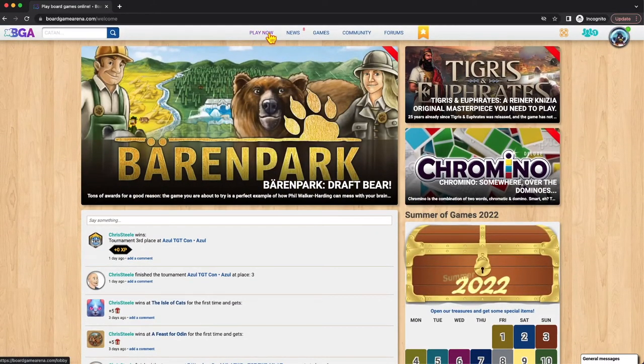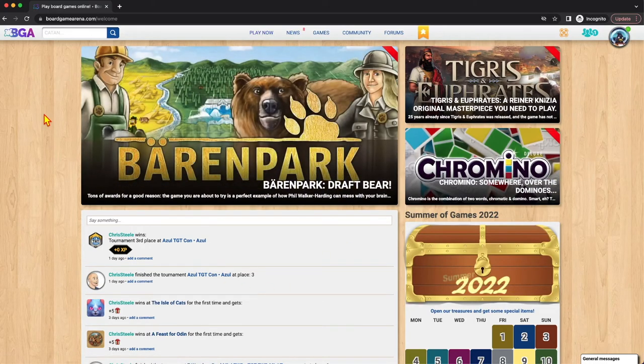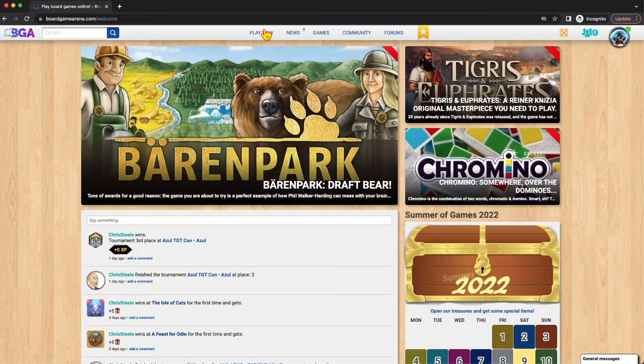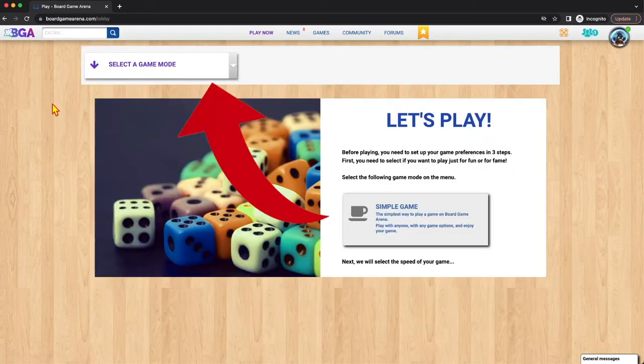In order to play a new game, you're probably not going to start here, though you can click on any of these games if you want to play them. You're probably going to start on Play Now. To start a game, just click on Play Now, and you're going to get a few recommendations after we make some important choices.